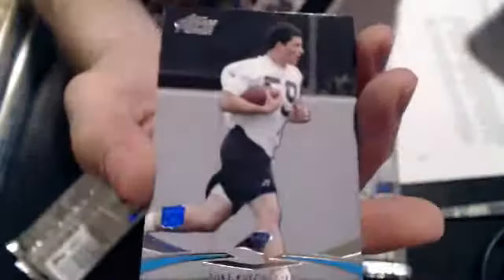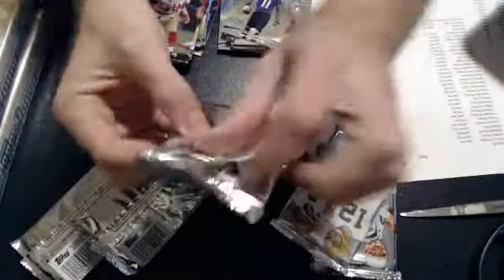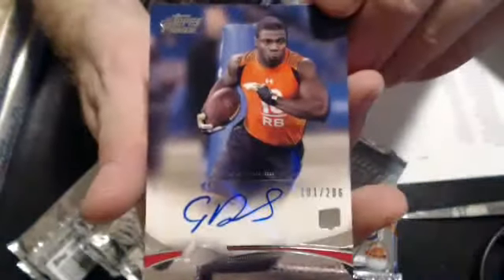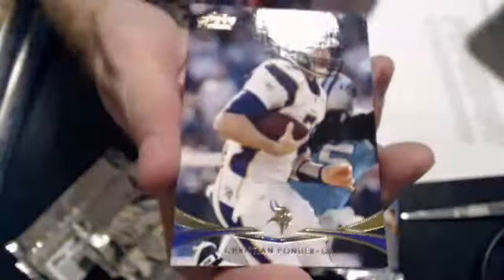We have a Luke rookie for the Panthers. Prime Timers: Alex Smith, a gold Matt Flynn, and a rookie of Tommy Streeter for the Ravens. Our next hit is a Cyrus Gray rookie, numbered to 286, for the Chiefs.